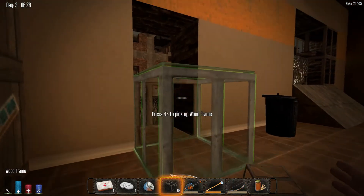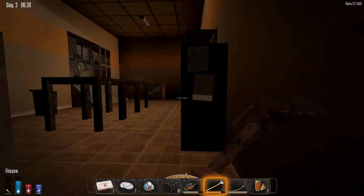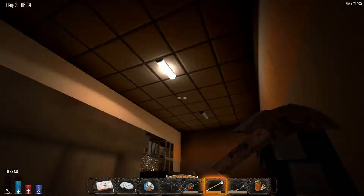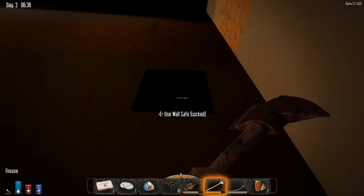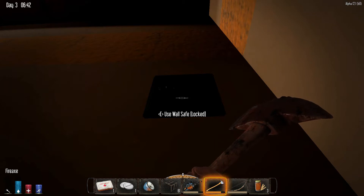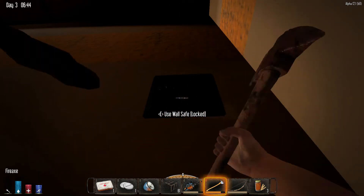Hopefully we can get some food there. I am super low on food right now, so if I don't get some food soon I'm going to start losing wellness. Hopefully some kitchens in the apartment building will have some food for us if we can get in there without attracting a ton of zombies. I'm going to break into this safe — as you guys know, this takes a long time now in Alpha 12. I'll fast forward this if necessary and come back in a second.